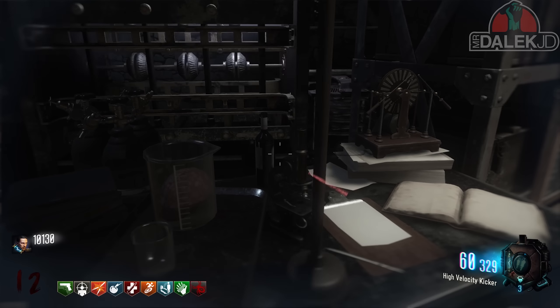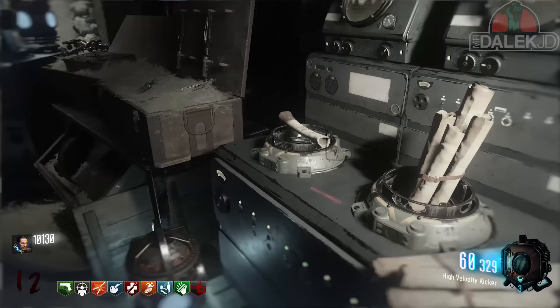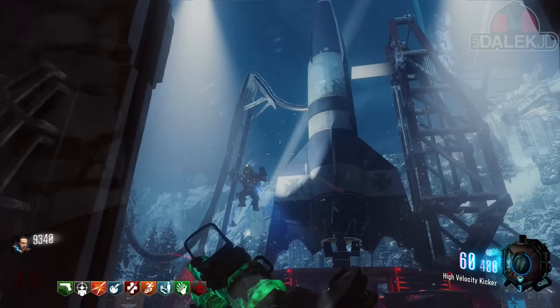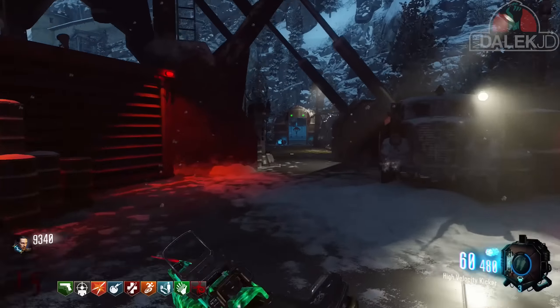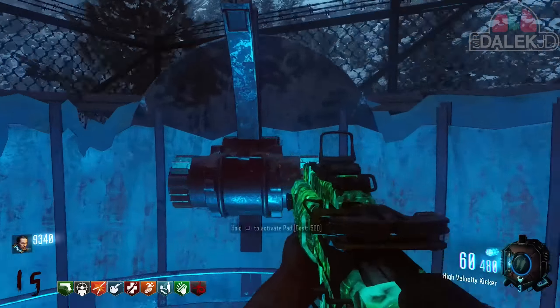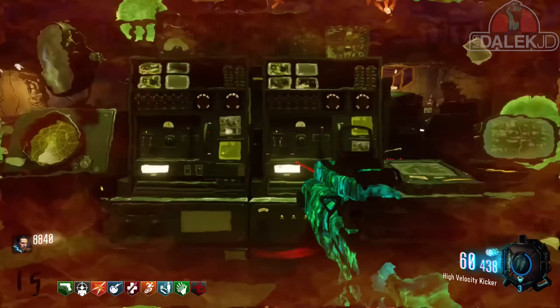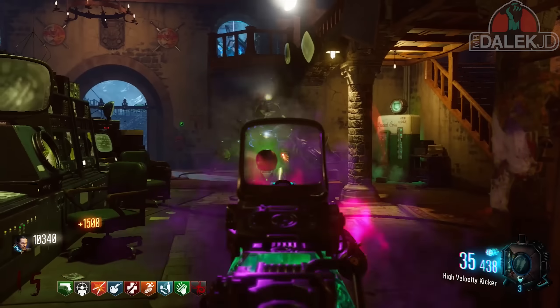The next step is to get the flaming plunger. This flaming plunger allows you to insta-kill panzers, and with the latest hotfix Treyarch have added that with the flaming plunger you can now also insta-kill zombies. To get it, you need to kill a Panzer Soldat, which will then give you the flaming plunger.